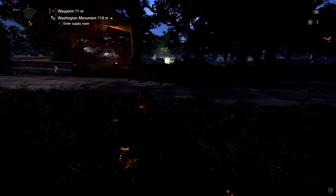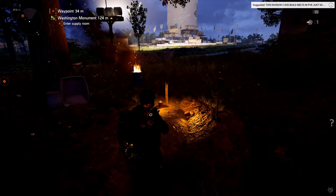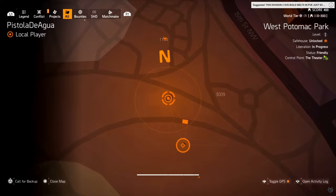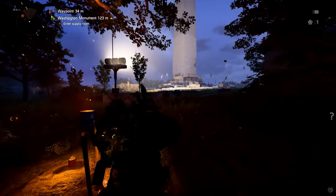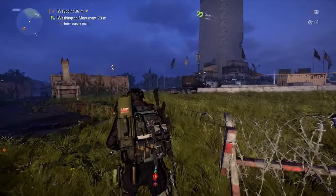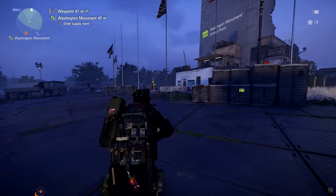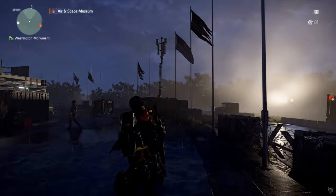Grave number three is northeast of the Washington Monument. The exact coordinates are 1102, 3012 — just northeast, across the street. Salute it and you'll get the notification in the top left confirming it's done. The final step is to go back into the Washington Monument and activate the computer — but you have to do this while it's still dark. If it's already becoming morning you'll have to wait for the next day.